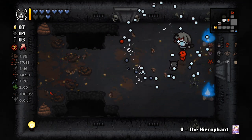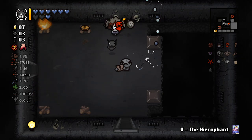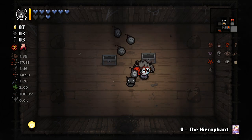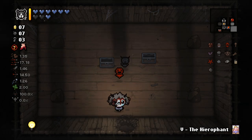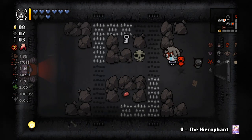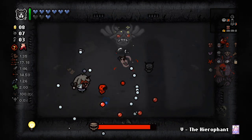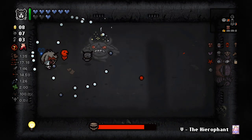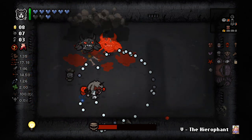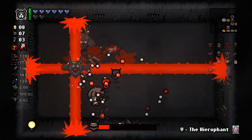So far so good. Could pick up that key — could give it to this key beggar. I will do none of those things. I will instead pick up these four bombs and then move on. You could call it arbitrary and that is correct — I will not dispute you on that one bit. There is the Fallen for yet another devil deal item. I'm still hoping I get Brimstone because I'm kind of curious what it looks like with Tiny Planet, but I'm not exactly expecting it.